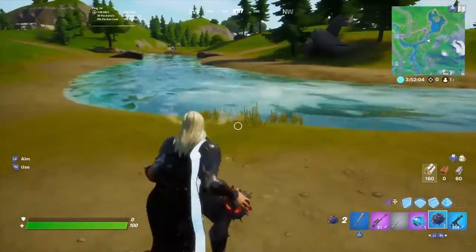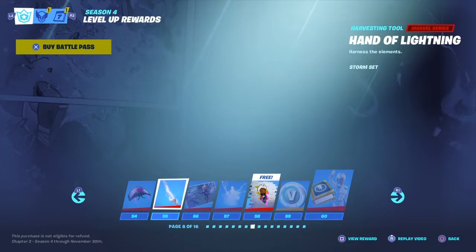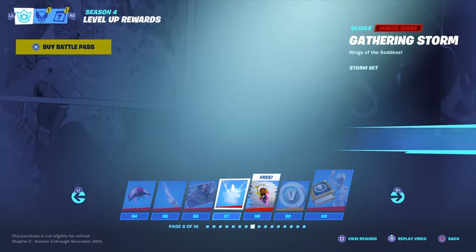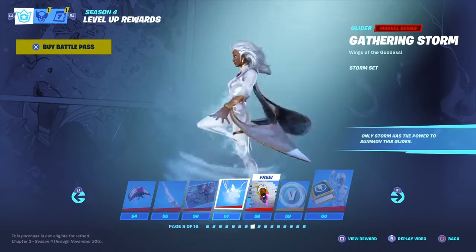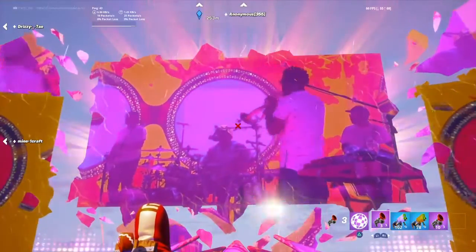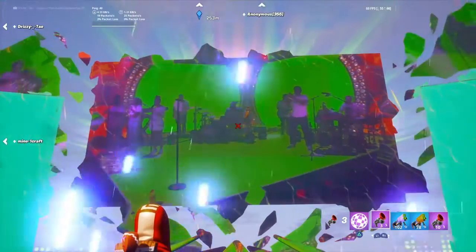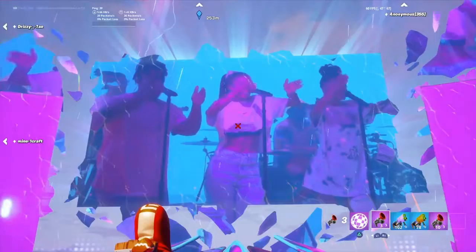I'll also be putting out a separate cosmetics video showing you guys the Halloween League skins that we might be getting. We should also be receiving some type of birthday celebration challenges, maybe on September 26th, because that is Fortnite's official birthday. If we don't get birthday challenges, we'll be getting the Llamarama challenges, which is a collaboration with Rocket League. Make sure you go download Rocket League today — September 23rd — it is free for all platforms.